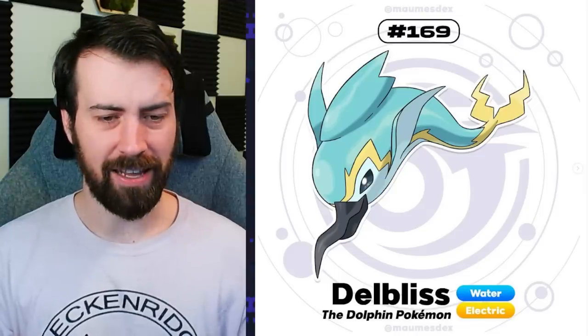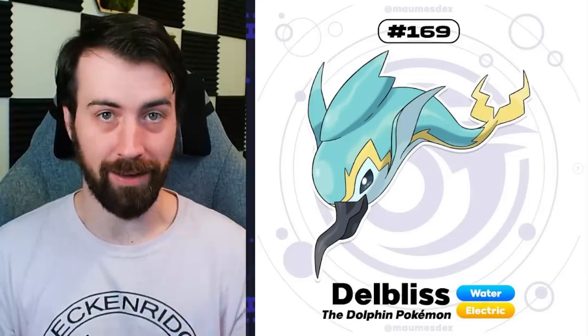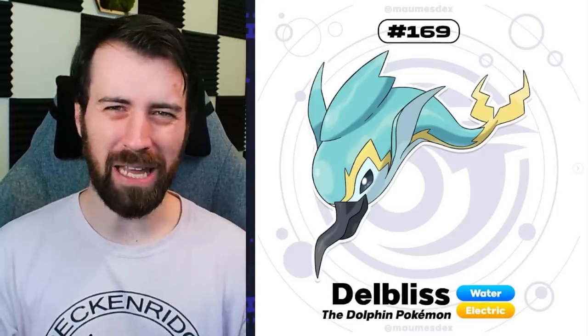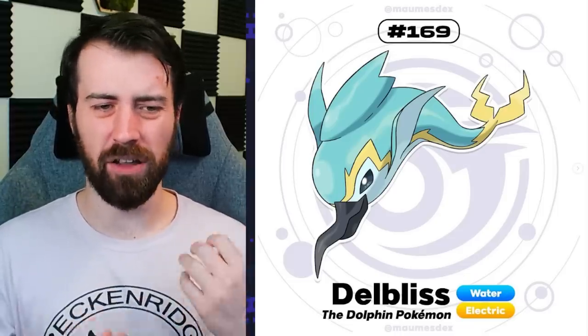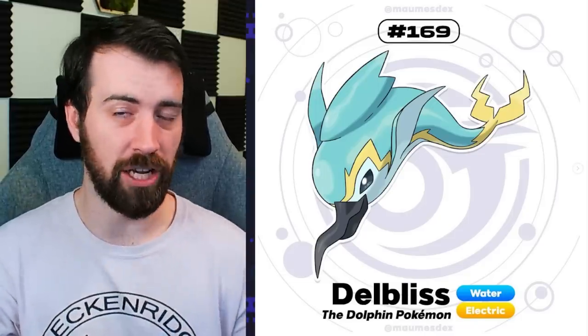Next up, we have Delbliss and it's a dolphin Pokemon that has like a beak - a bird beak. Is there a dolphin that has like a bird beak? It adds kind of a sinister vibe to this otherwise cheery and bright design, which makes it very unique. It definitely feels different than Palafin, which is the dolphin Pokemon we got in Gen 9.